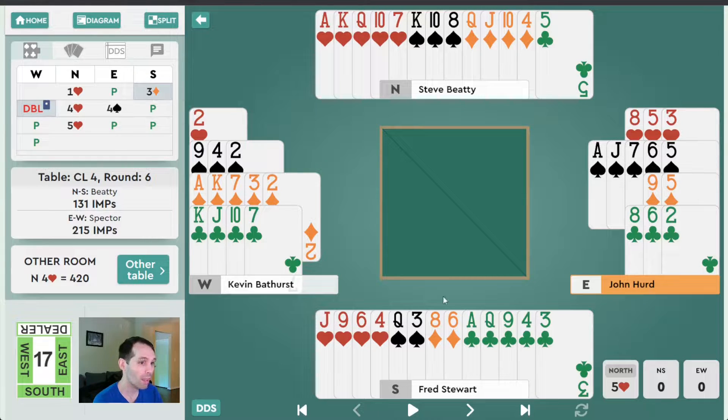This allows West to make a takeout double of hearts — that's what double is here. It's not suggesting a diamond lead anymore; he's saying this might still be our hand. North bids four hearts, East bids four spades, and South passes. I don't think this is a forcing pass type of auction or situation, and most players would not treat this as a forcing pass. Therefore, South's pass does not convey anything extra in terms of wanting to play offense.